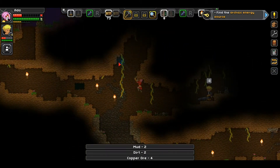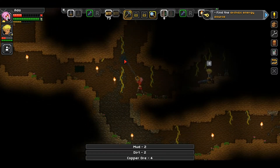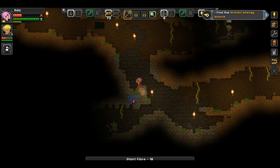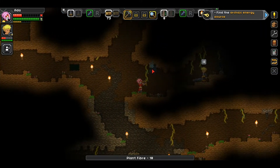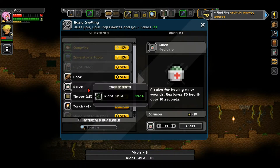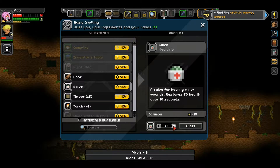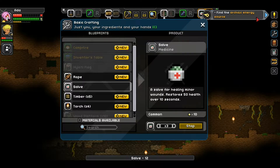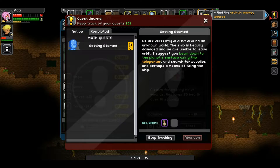Salve is your most basic health item. I'll craft a bunch of them - I'll be doing the same. I can probably pick more materials then. Craft - sweet!